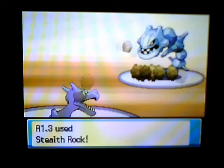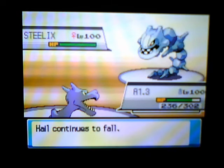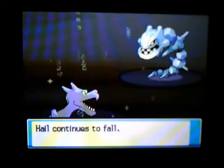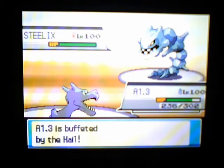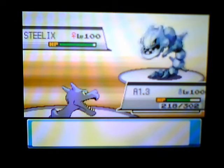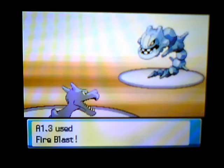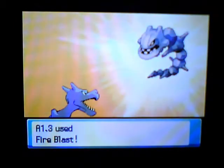So this one I have been using Abomasnow, Absol, Aggron, Alakazam, Aerodactyl, and Altaria, because they are the first six alphabetical Pokemon in Generation 4. I'm not using Generation 5 because the English names haven't been released yet.